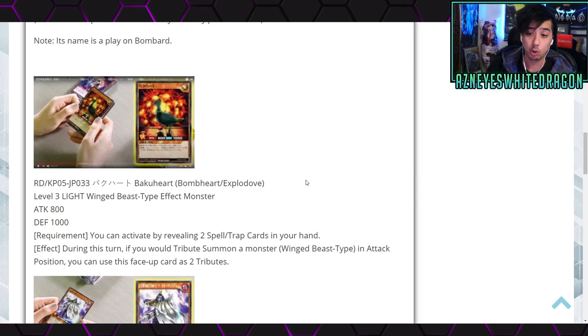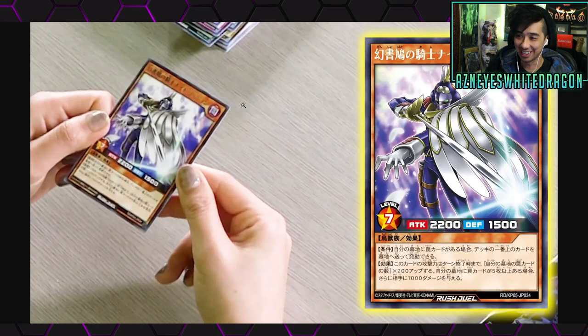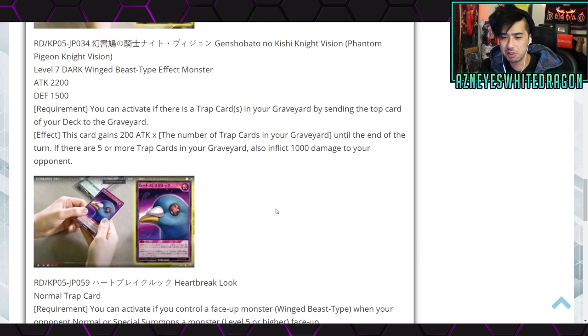The Bomb Heart Explodo effect: during this turn, if you tribute summon a monster that's Wing-Beast type in attack position, you can use this face-up card as two tributes — that's pretty decent. Next is Phantom Pigeon Knight Vision, level 7 with 2200 attack and 1500 defense. Requirement: you can activate if there are trap cards in your graveyard, by sending the top card of your deck to the graveyard. This card gains attack times the number of trap cards in your graveyard until end of turn, and if there are five or more trap cards in your graveyard, inflict 1000 damage to your opponent. In Rush Duels you draw five every turn, so you can go through your cards fast — could be interesting for burn.